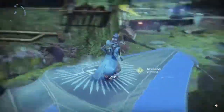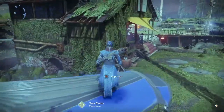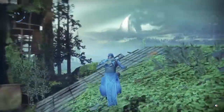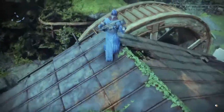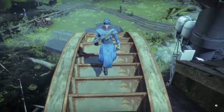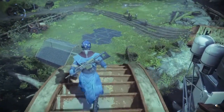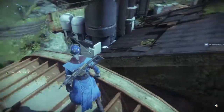Another way would be off of the Eververse building — just run and jump towards this corner and your character will pull themselves up. And then you're up here. So while you're up here what you're going to want to do is run along the top of this until you get Sentry rank 2.